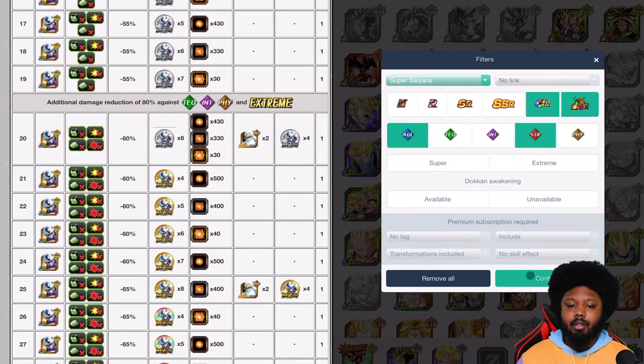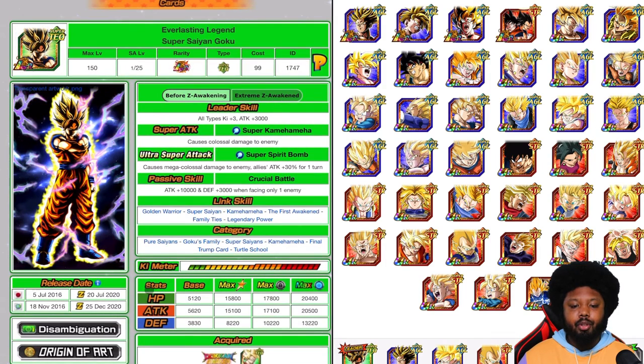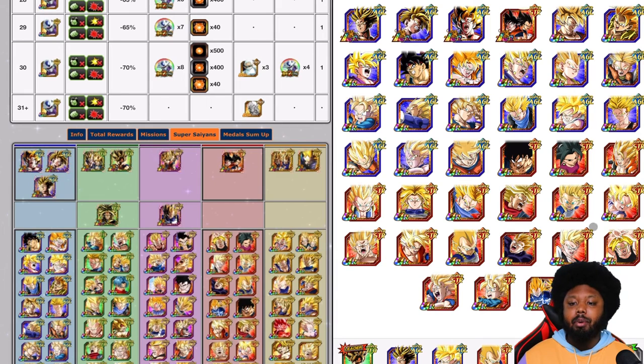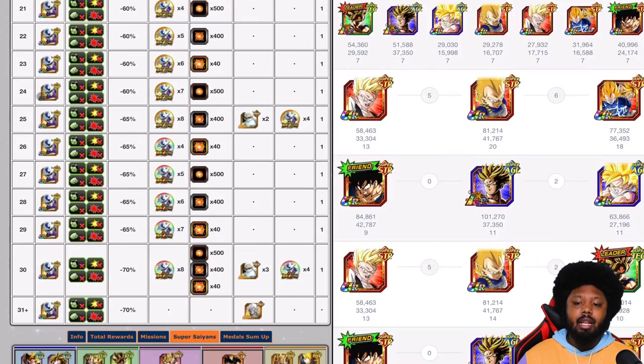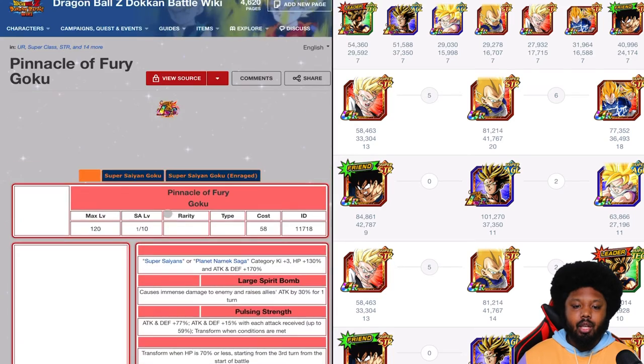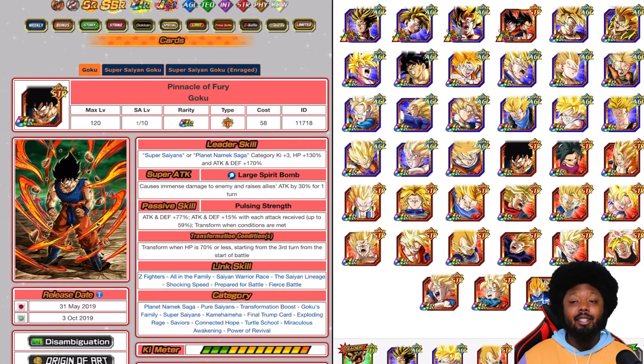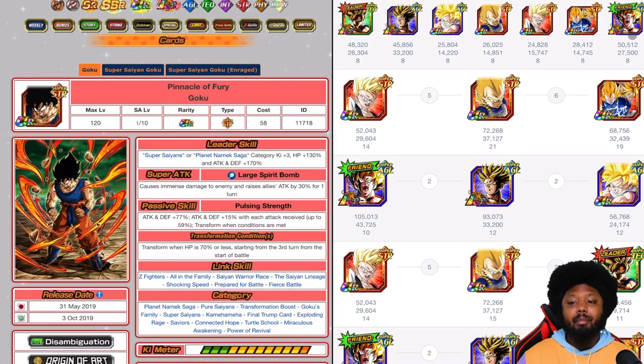You also have the free-to-play World Tournament Vegeta and free-to-play Gohan, so this is probably going to be your best free-to-play team build. You're on Pure Saiyans, Goku's Family, Kamehameha, Final Kamehameha, and Turtle School. The only two leader options for this type of team are the AGL Goku or the STR Goku. If you want the 170 stats, the STR Goku provides HP 130 and attack and defense 170 — that's pretty good. The AGL Goku is going to hit very, very hard as a good nuker. The options are very simple and this should be very easy.